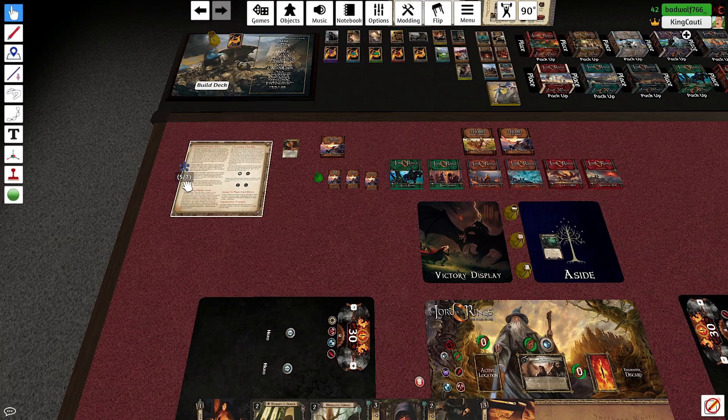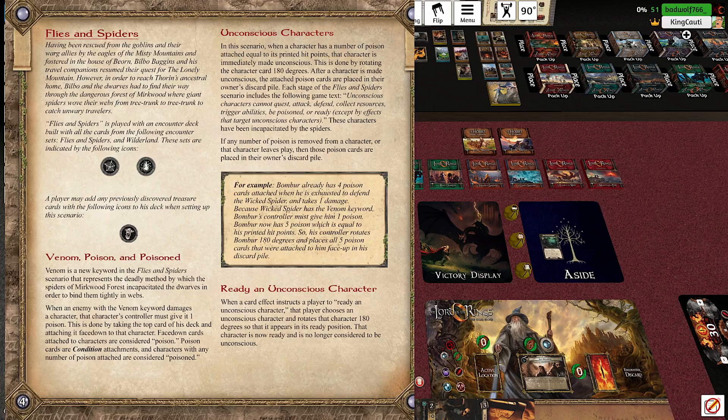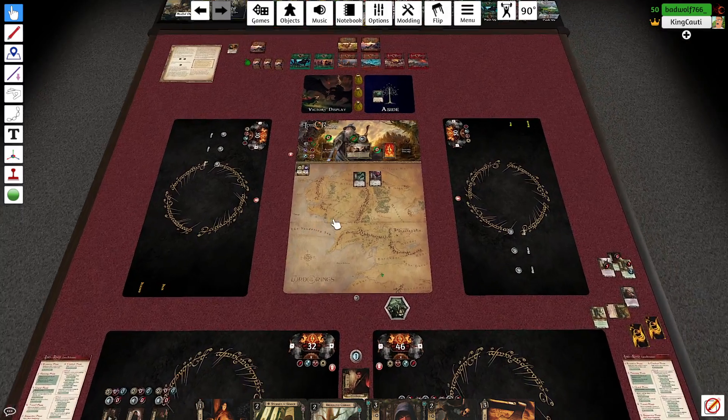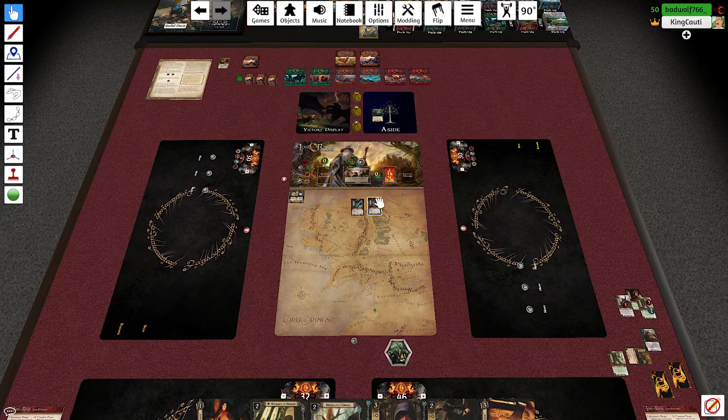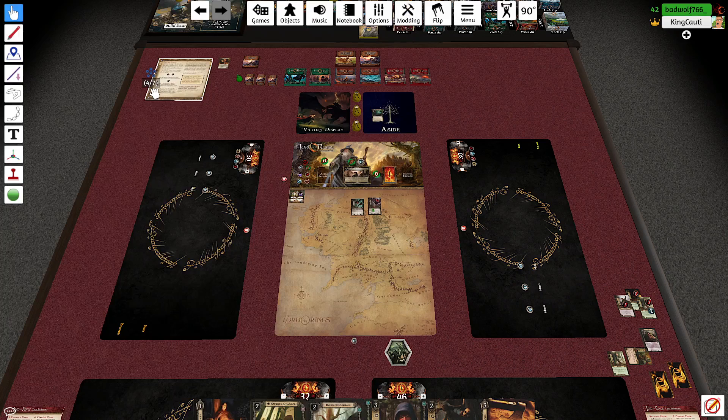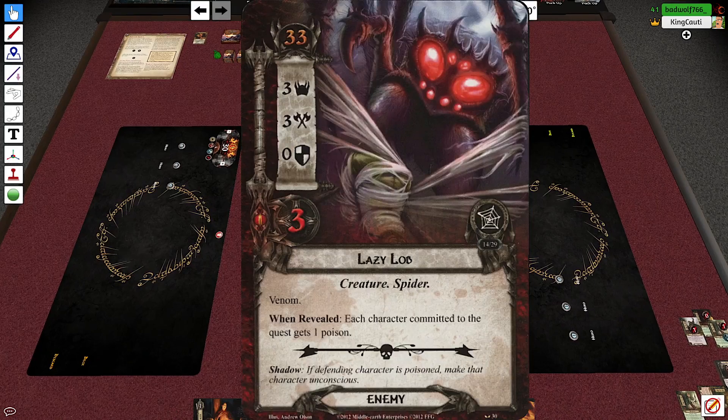Poison works like this: when you become poisoned, you take the top card of your deck and give it to the character who's poisoned as poison. If they have poison equal to their hit points, they're knocked unconscious and can only be woken up by effects that target unconscious characters. With Venom, when an enemy deals damage, that player gets one poison — it's just one poison, not equal to the attack.